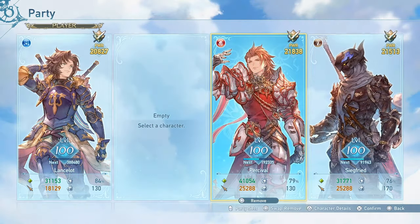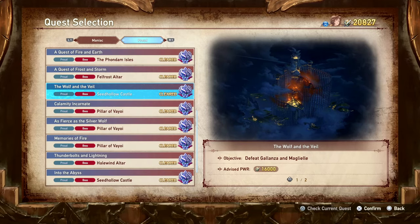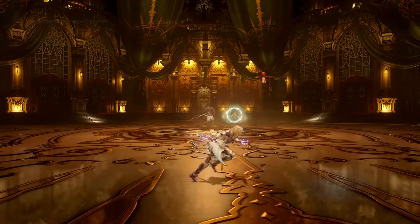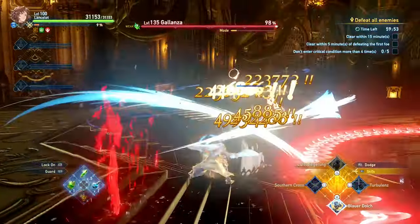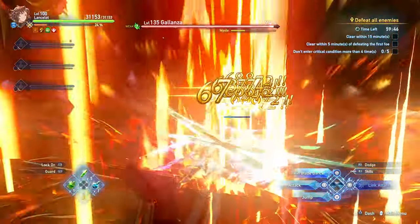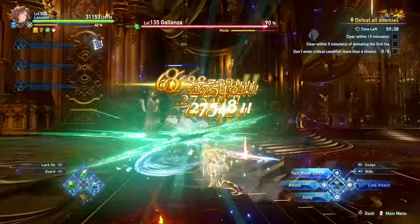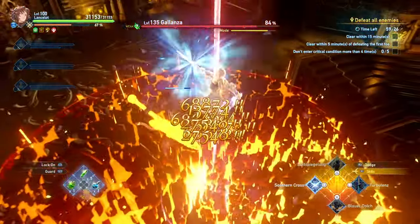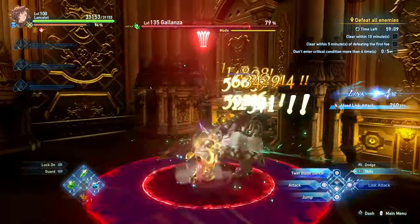Let me go ahead and show you this build in action. I'll remove everybody else from the party and give you a showcase against the hardest quest in the game — The Wolf and the Veil. Let's showcase this build against Galanza and Magliel. The very first thing you want to do is pop your mirror image and then try to dodge anything. Now that you have the invincibility buff, pop all of your cooldowns and just keep spamming the dodge button as much as possible, and you will eventually just dodge anything that comes your way. Use your cooldowns only when you have the invincibility buff active — shown on the top left corner of the screen with the golden shield. Now that we're invincible, I go ahead and use all of these skills. We already have a link attack coming up, and notice how we've already dealt 20% of Galanza's HP.